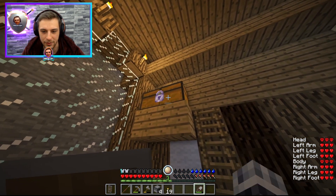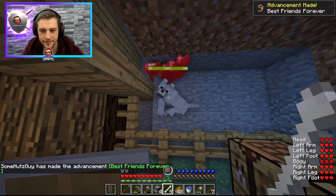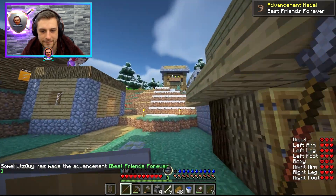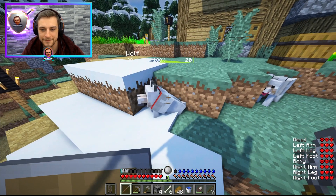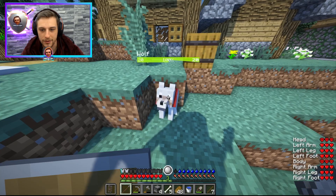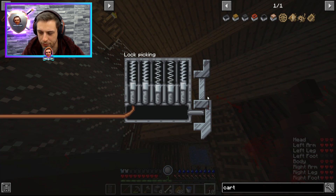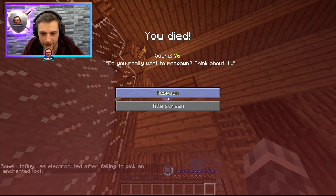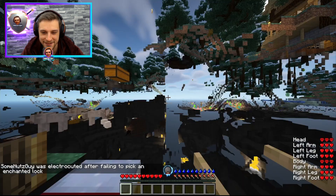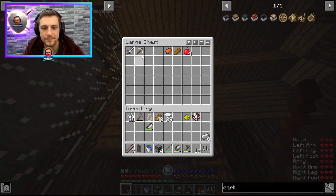This is a nice chest - definitely one we want to unlock. Doggo friend! There were multiple dogs around. That hurt - a full three hearts? We literally had a 50-50 there. Alright, there we go - worth it.